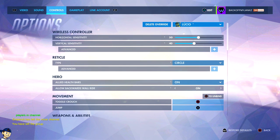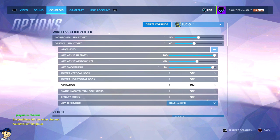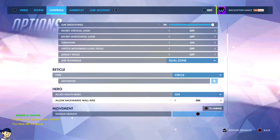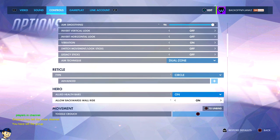Junker Queen is at default. Lucio — this is a good one actually. For Lucio, I recommend putting on backwards wall ride. That's a big one. And make sure you have allied health bars on too. If you're playing a healer, I do recommend that being on, for sure.